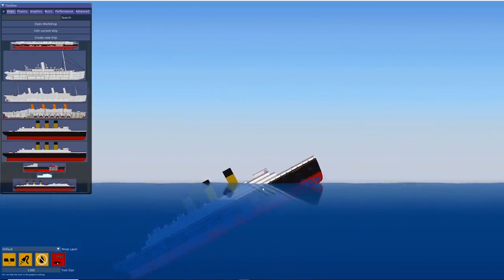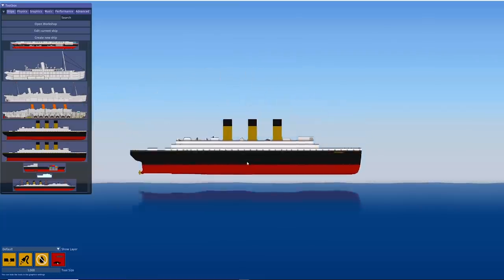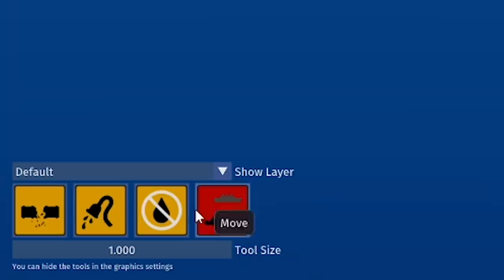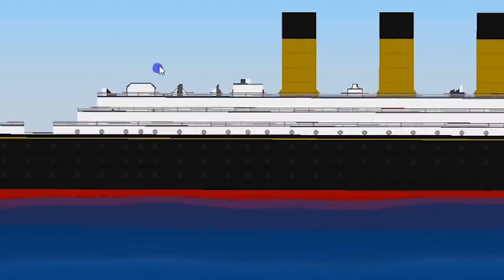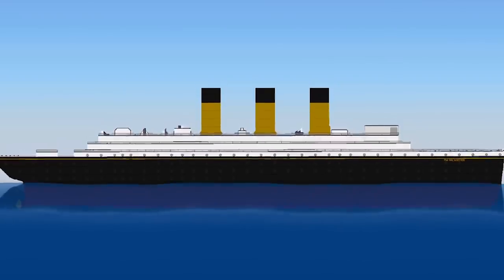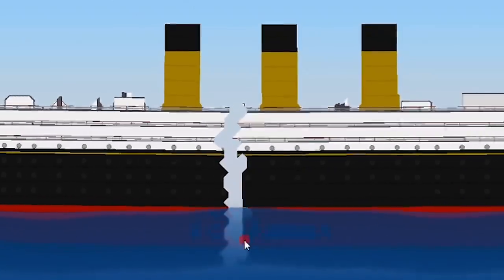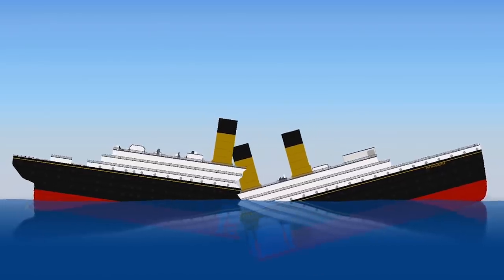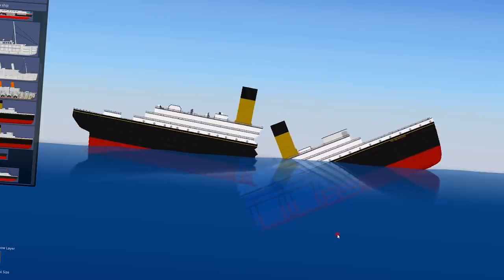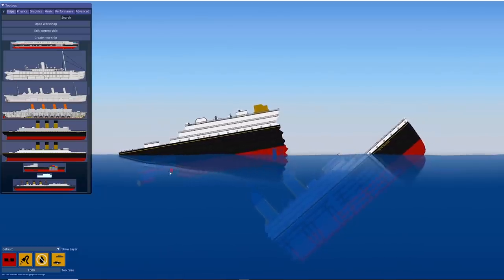So yeah, essentially you've got all these ships and you can see how they work in terms of fluids and floating. Down here you have a few different tools. You can flood an area internally in the ship, you can dry an area if you flood it accidentally, or you can use the brake tool, which lets you literally just delete parts of the boat.